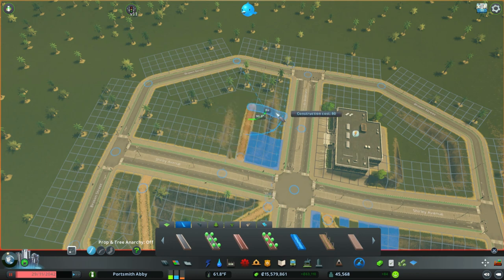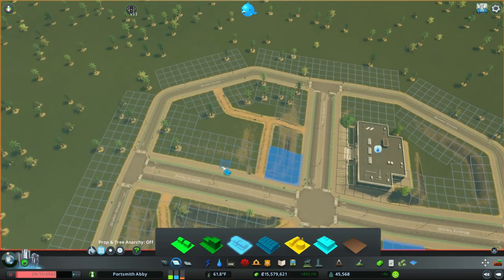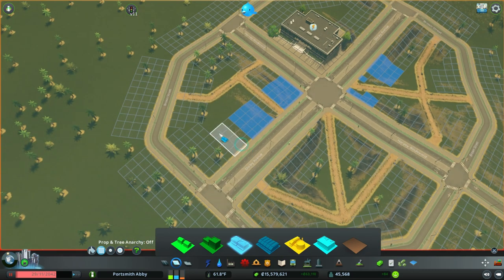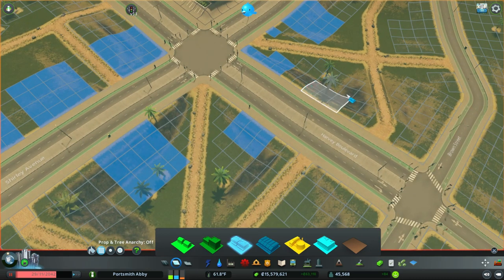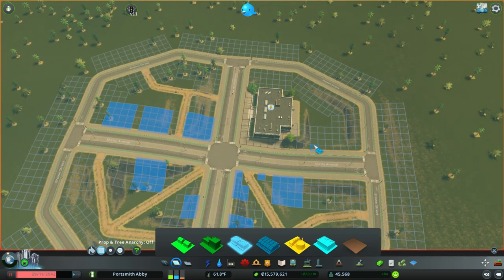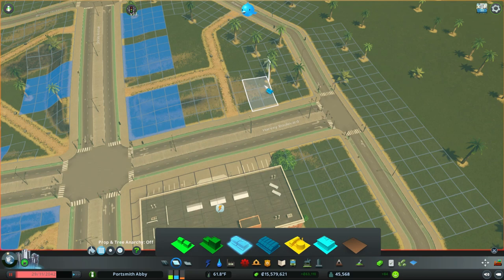The path formation doesn't need to be the same as the last couple of times — you can change it up. Let's keep adding low-density commercial. We're going to keep all of our commercial on the main road because our residents do not like noise pollution from the medium-size roads.